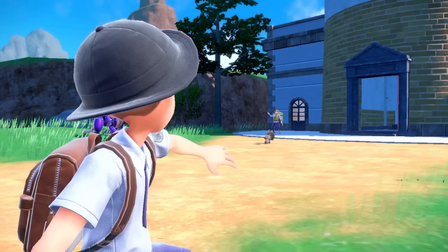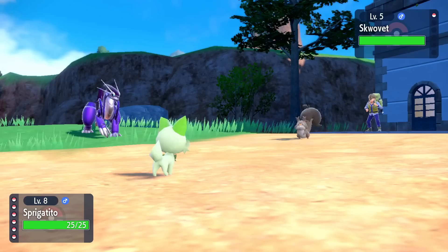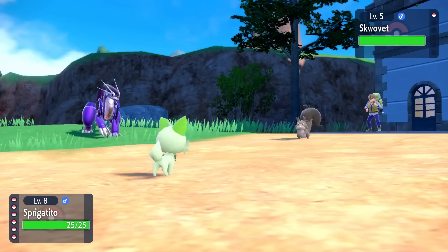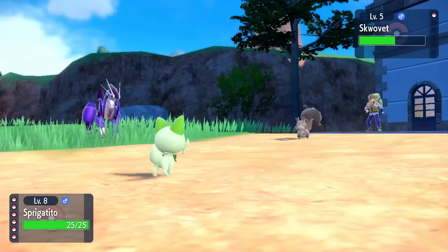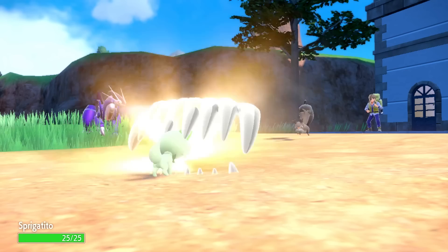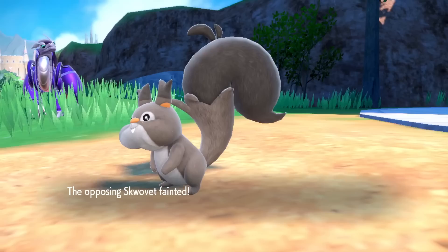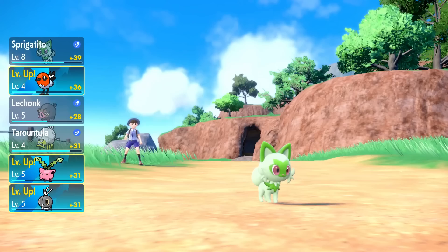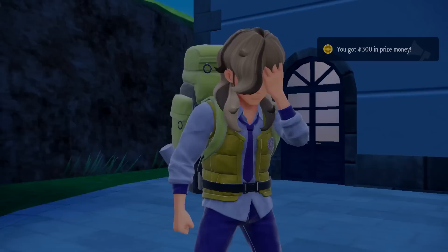Is Sprigatito still low on health? Let's start this battle and check. Looks like our health was restored - good! We have a couple levels of lead on Squawkabilly and I think I'll use Bite to start things off. Not too bad - we do about half their health and they flinch and couldn't move. Let's hit another one straight away - another Bite, almost enough. They won't flinch and they bite right back. A quick Scratch finishes them off. Their first Pokemon is defeated! We defeated Pokemon Trainer Arvin - that's all they had! We get 300 prize money.